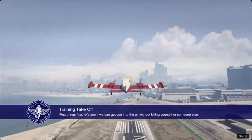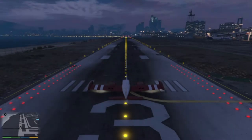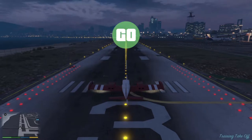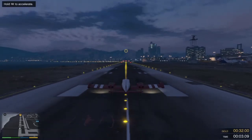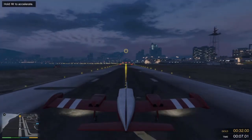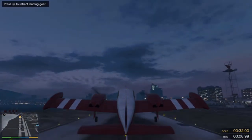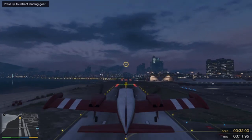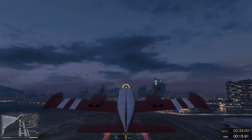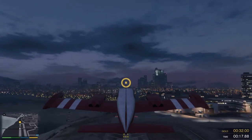You're not killing yourself or someone else. Hold the throttle all the way down to pick up speed, and pull back on the stick to take off. You can retract your landing gear once you're a safe distance above the ground. Congratulations, pilot! You are now airborne!